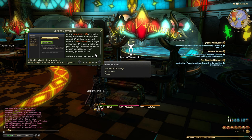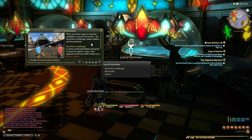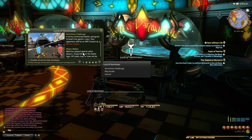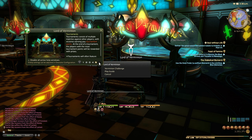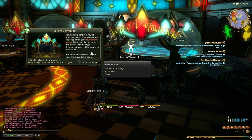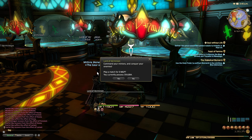When challenging other players in head-to-head matches you will earn or lose rank points depending on the outcome. Your current RP total can be viewed under the Gold Saucer option in your main menu. RP is used to determine your ranking in the realm as well as determine opponents when entering general matches. There are three types of matches: the Vermillion Challenge, player battles, and tournaments. Tournaments consist of multiple matches against other players with victories earning you tournament points, and often feature special rules and restrictions.